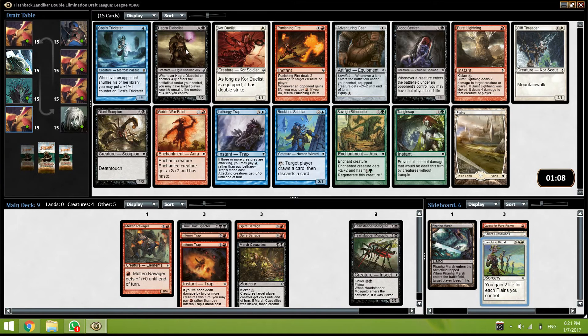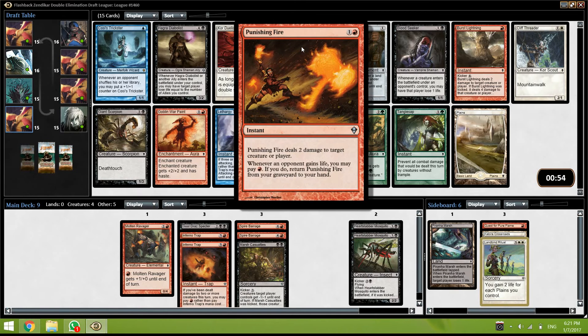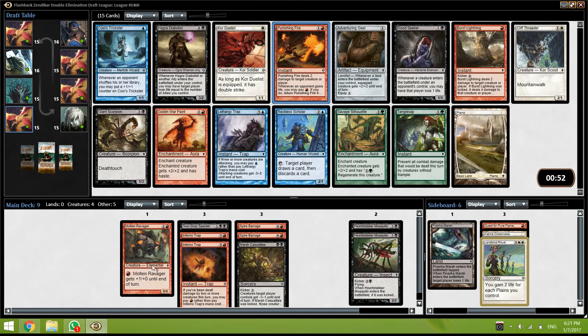Punishing Fire, Burst Lightning, Diabolist, and Giant Scorpion — all are pretty good. Punishing Fire is great, but our opponent is not going to gain too much life usually, so Burst Lightning is probably better than Punishing Fire. The question is do we want Burst Lightning or do we want the Giant Scorpion, because we have a lot of removal. I actually think I want the Giant Scorpion.